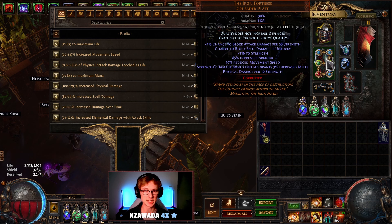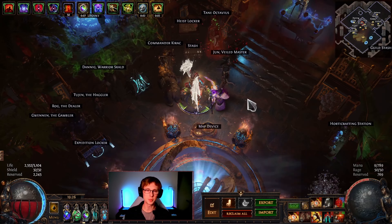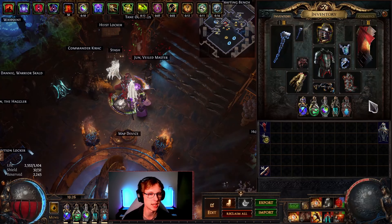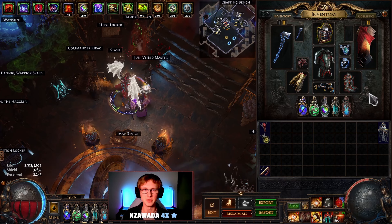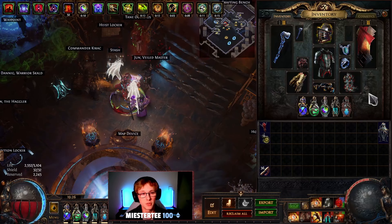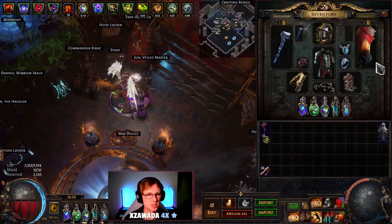The final thing of course is the chest — Iron Fortress, pretty standard strength-stacking chest. It gives you block, a lot of flat strength, reduces your move speed which is whatever since we're going to be leap attacking around anyway, and it increases the damage from our strength. So all in all, we ended up being a pretty tanky build, very capable of bossing, very capable of mapping. It's not the map blaster I'm used to playing, but it ended up being a very nice different build for me. Hate Forge is quite expensive — I think they're about 110 to 140 divines, maybe a mirror, somewhere within that ballpark. But the rest of the gear isn't too difficult to put together.